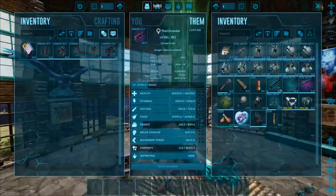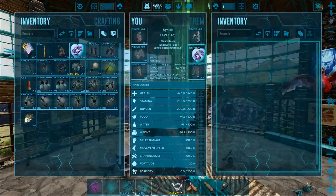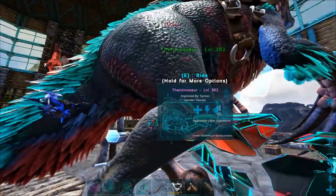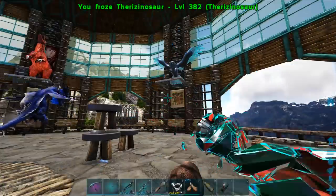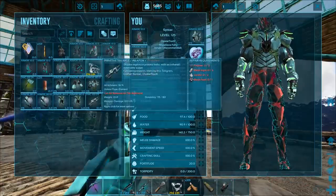We're going to be taking the Therizino out for a spin now. Let me just cryopod it and get it out of the base first — bring it across to the volcano area maybe and then we can take a look at it. Before I jump out the window, I should probably put back on my tech armor. That would be a great idea just in case.